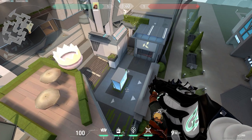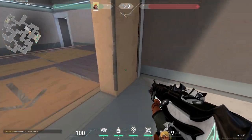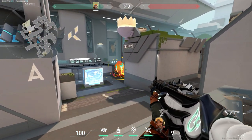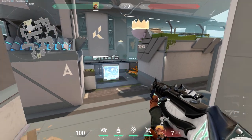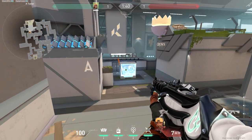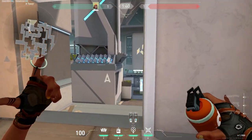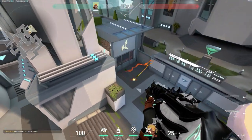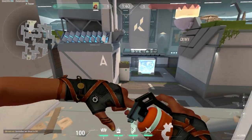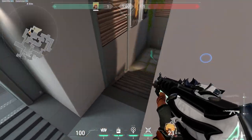If the enemies have already taken A site, these nades are basic lineups that cover the three main plant spots. First, one for back site. Second, behind middle box — use the back wall to bounce the nade. Lastly, default next to elbow — you can use the wall again to bounce the nade. One quick tip: if you know they are planting near elbow, you can quickly satchel to catch the mock guard.